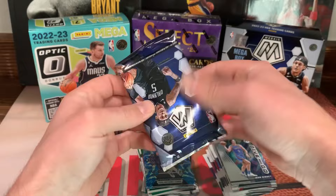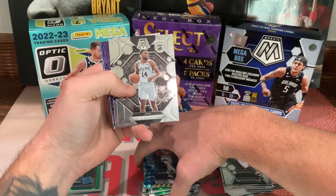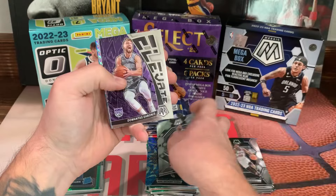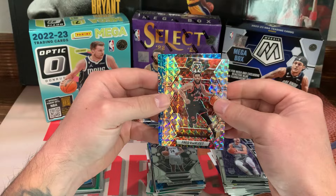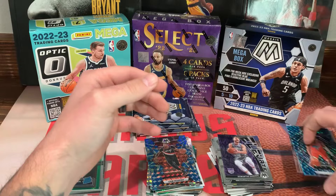Alright, second pack. Devin Vassell, LaMelo Ball through the base. First rookie is Blake Wesley, Wendell Moore Jr. Elevate Sabonis, silver mosaic Fred Van Vleet. We got a Cam Reddish on the reactive and a Deni on the blue reactive — I'll set those right there.